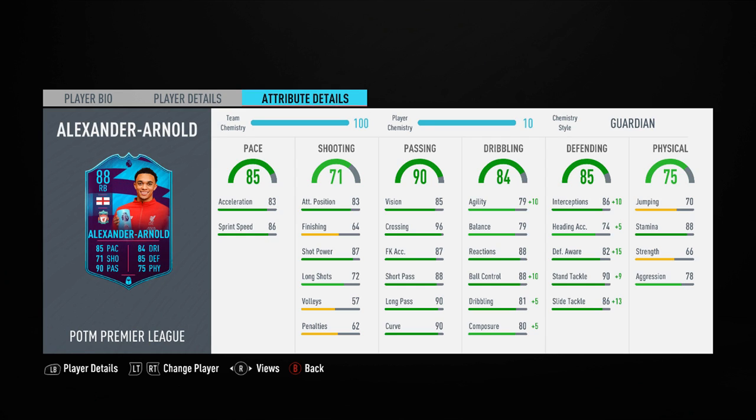Not the fastest or paciest of players — 83 acceleration, 86 sprint speed. With the Kempstyle in particular, the ball control, agility, dribbling and composure all go up very, very respectively. He's got great reactions anyway — 88 reactions are very good. His defensive stats are boosted tremendously; he's up to 96 defending overall, because the Guardian boosts the stats by an average of 11. The stand tackle and slide tackle are up to 99.